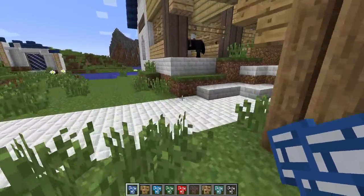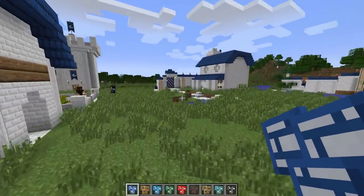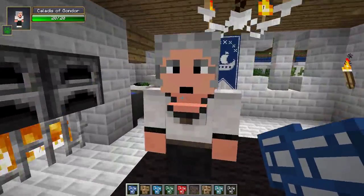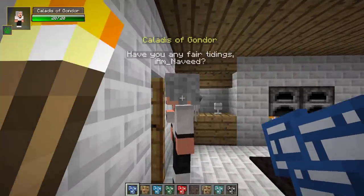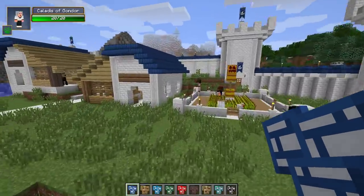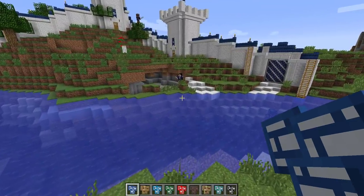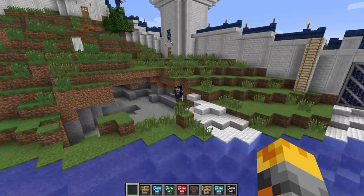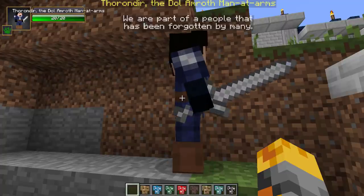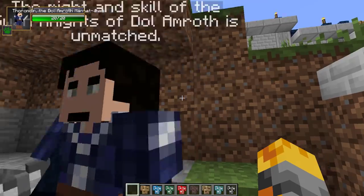So in this village we have horses, we have tons and tons of crazy things. Look at this - whoa, these stables are so cool! And I'm guessing over here we have some sort of house. Hello, how are you? He doesn't seem very happy to see me. This is so crazy, I can't believe this. We have walls, we have warriors on these walls. We have so much crazy stuff, and if we speak to these guys I'm sure they'll speak back. There we go: 'We are part of a people that has been forgotten by many. The might and skill of the Swan Knights of Dol Amroth is unmatched.'